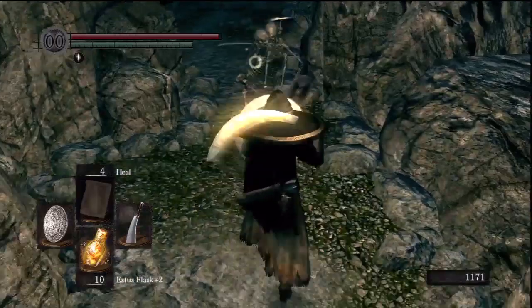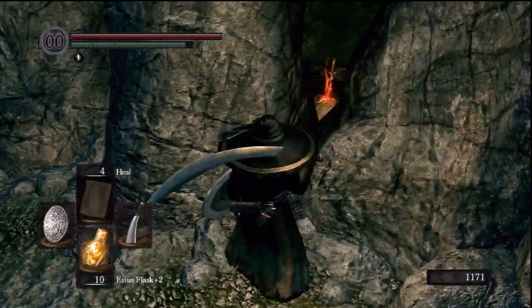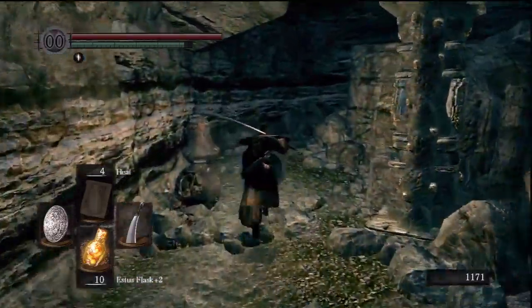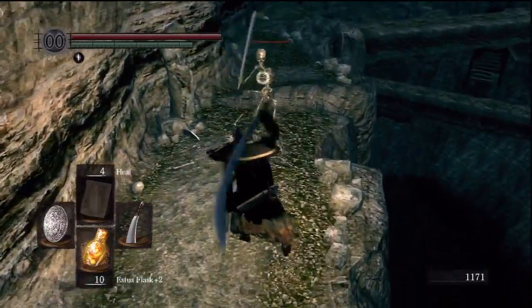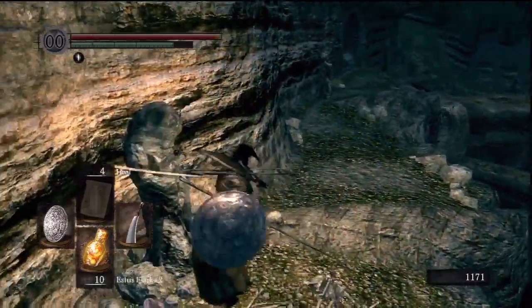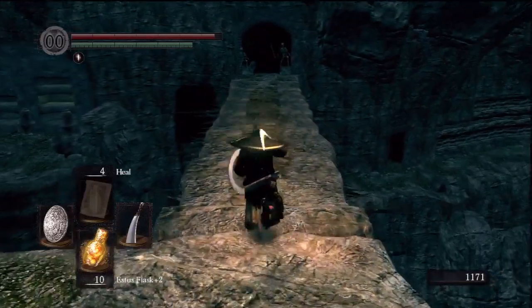Through that gap, after killing these skeletons, is a bonfire you'll go to next — you can see it through there, but you can't access it just yet. Once you push that pillar, the bridge we just ran from will be crossable — because before, there'll be a whole bunch of spikes on it. You push the pillars in order to turn the bridge so the spikes aren't there anymore.